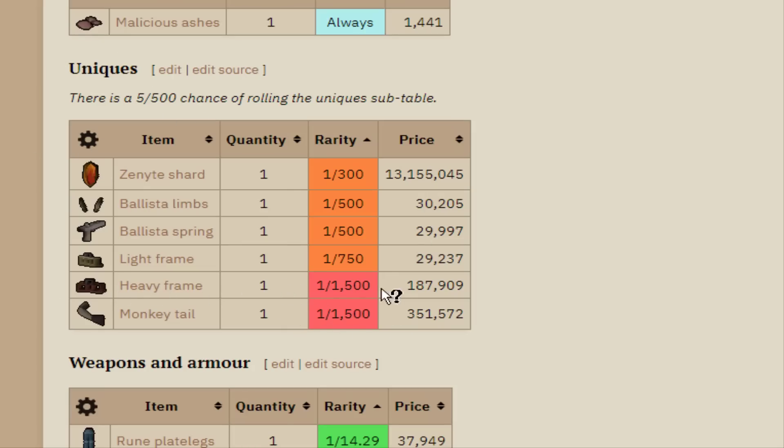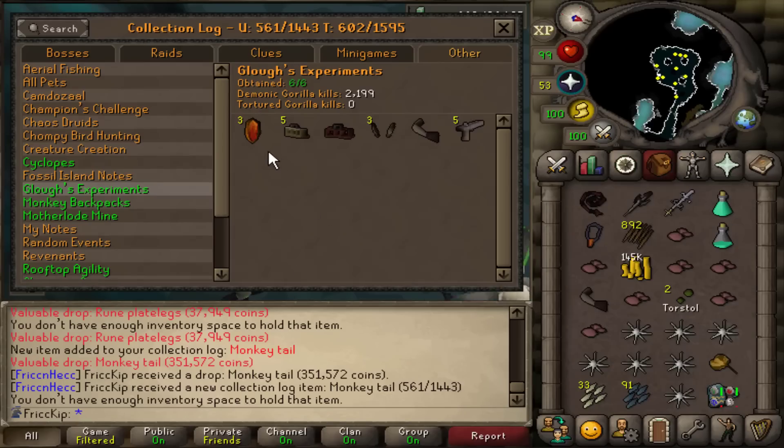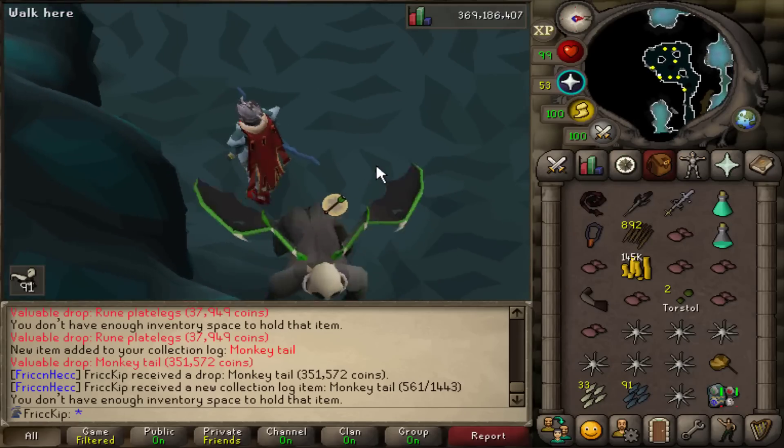It's the same drop rate as the heavy frame — both are 1 in 1,500 — but we still need more Zenytes, so I'll keep going.